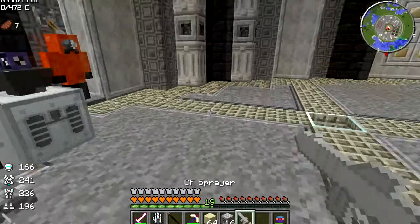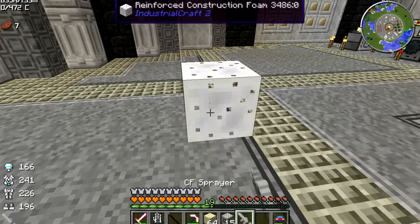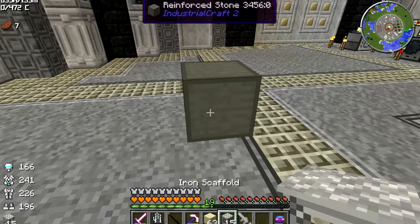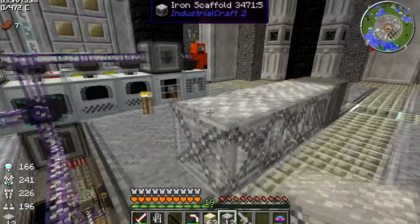It holds that much. So we'll lay down this iron scaffolding — you apparently right-click to turn it into construction foam, and right-click it with sand. And that is how you make reinforced stone.